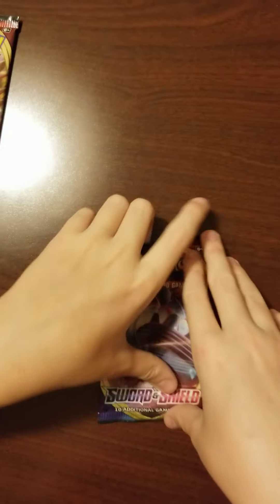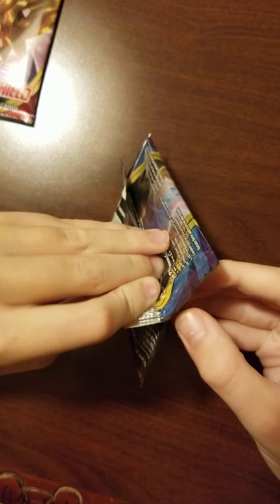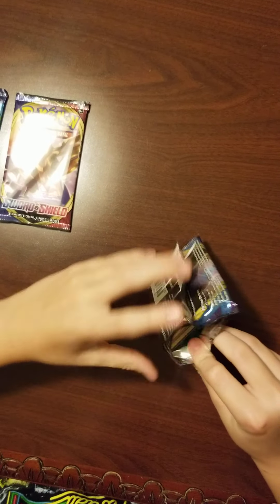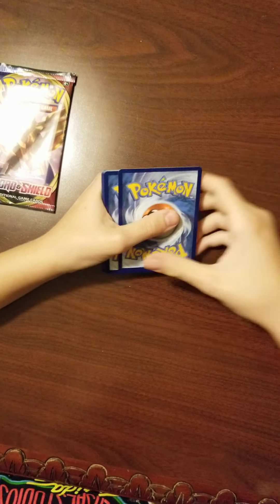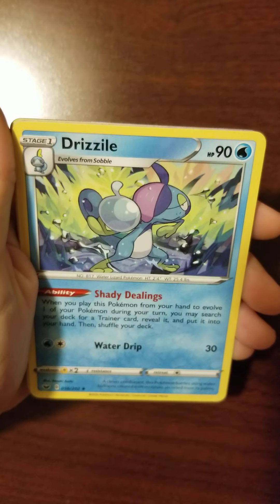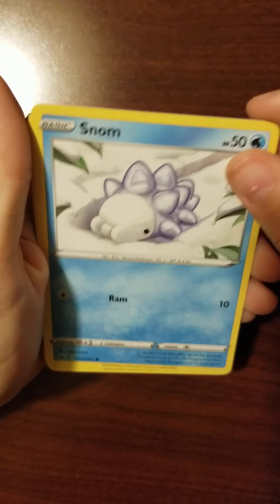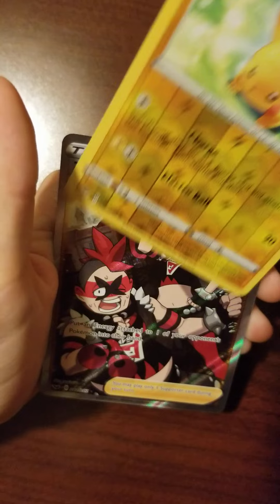Time for Pokemon Sword and Shield. Hoping to get something good out of this Sword and Shield because I have been getting good stuff out of these. Water Energy, Energy Retrieval, Heatmor, Drizzile, Nickit, Sizzlipede, Snom, Morpeko, Gossifleur, Lure, Reverse Holo Pikachu, and my rare — Team Yell Grunt.